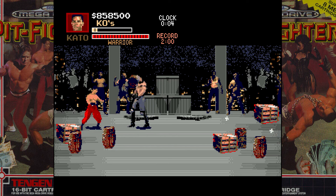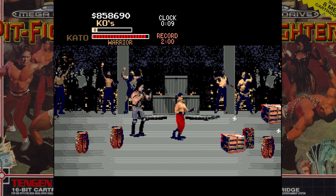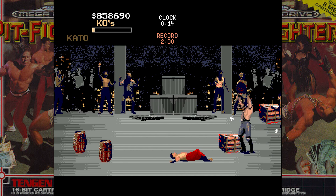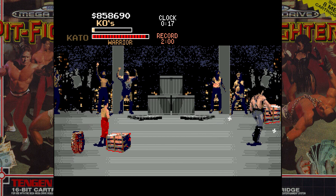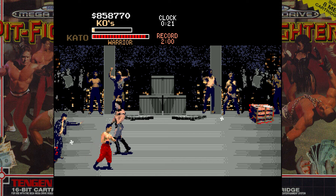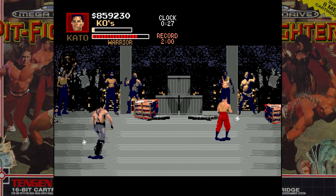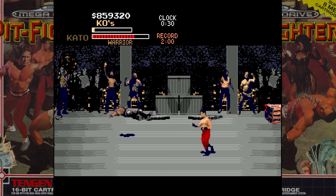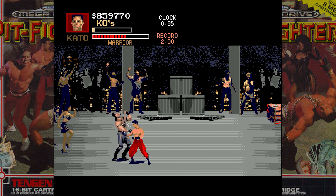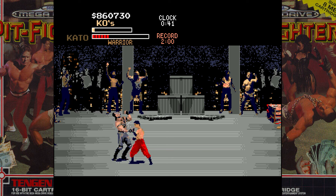Final boss — I only got two hit points left, so I'm going to resort to the infinite loop to save this run. I dropped it — that's embarrassing. This is way too close. If I lose here that's it — back to the beginning of the game. The Max Warrior is similar to Chain Man Eddie — you can't pick him up, but as Kato you can still perform the infinite loop.